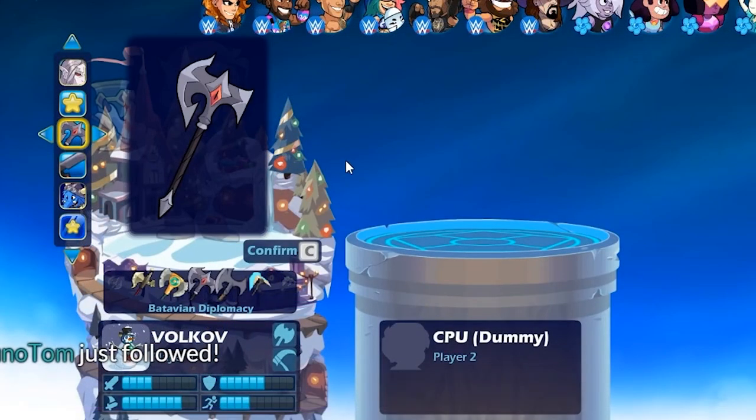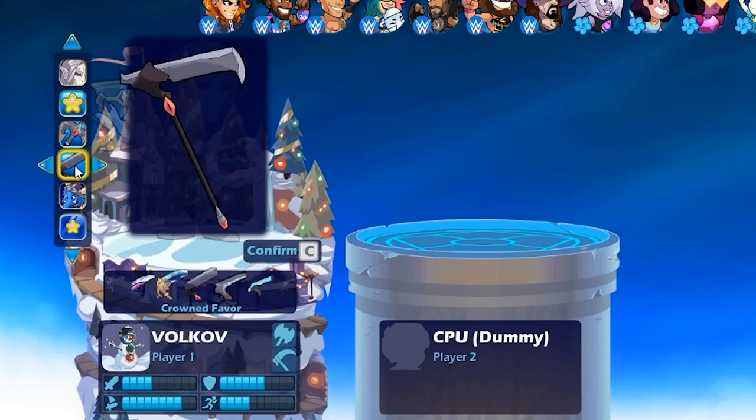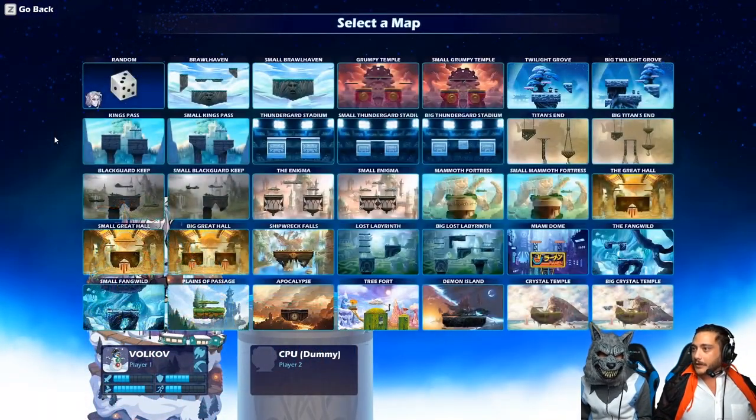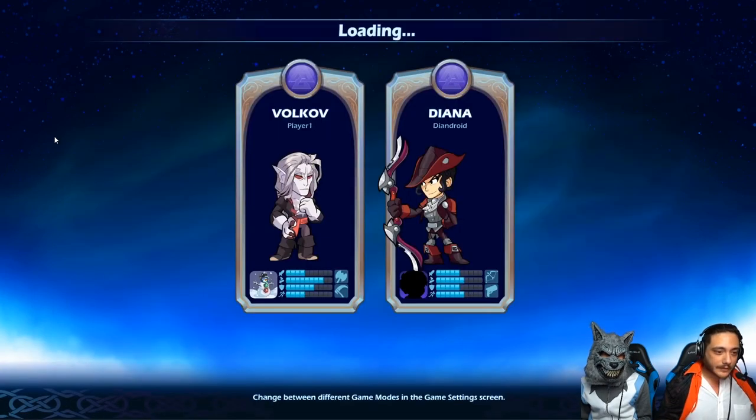Volkov awakens with the axe, Batavian Diplomacy, and Crowned Favor as the scythe. Alright, let's throw him in game. If you guys have any questions let me know and then we'll run through his signatures real quick.